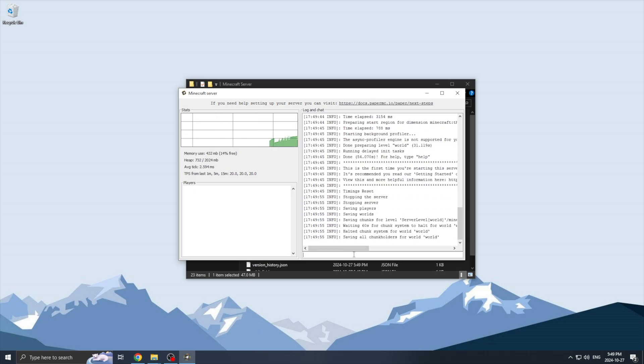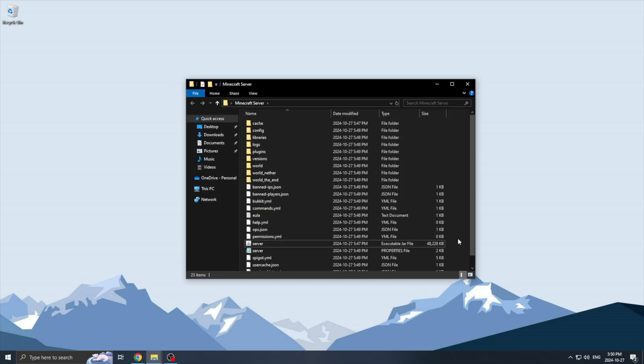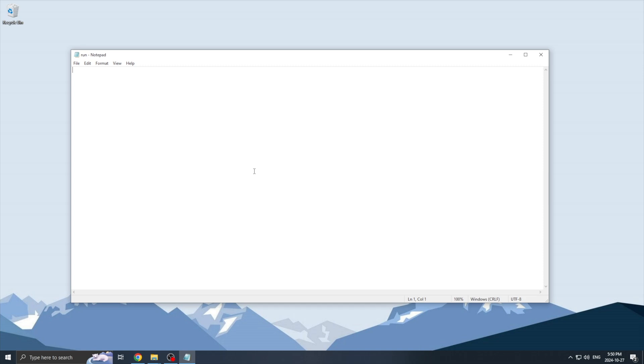The next thing we're going to do is set up a run.bat file. This will allow us to allocate how much RAM we are going to give the server, and if the jar wasn't opening previously, this should fix that. We are going to go back to the server folder, right click, go to New, and create a text document. Name it run.txt, open it up, and add the following text: java -Xmx, and here we allocate how much RAM we want. For example, for four gigabytes you would put 4G — in this instance I will allocate six gigabytes, so 6G. Then add -jar server.jar, press Enter twice, and add PAUSE in all caps. I will leave this text in the description so you can simply copy and paste it into your document.